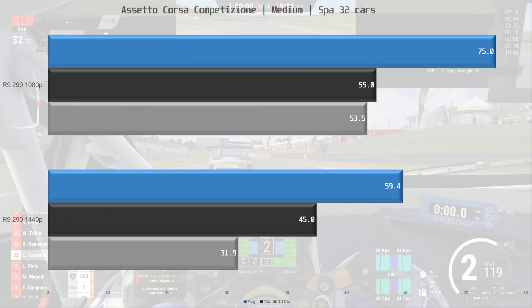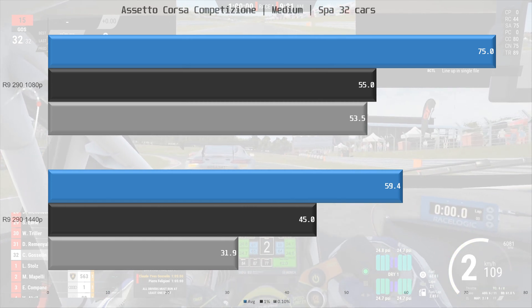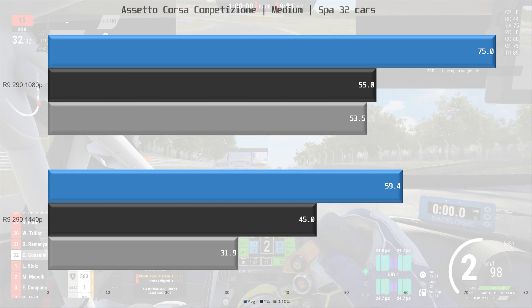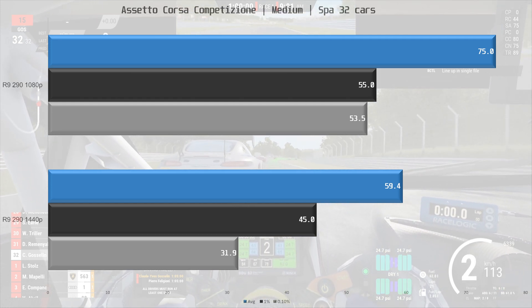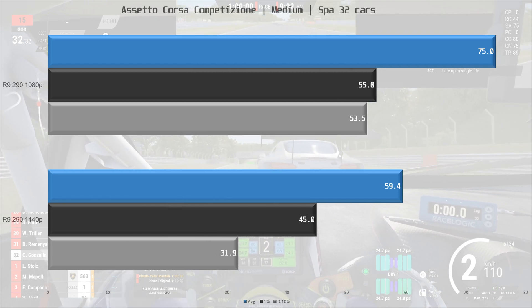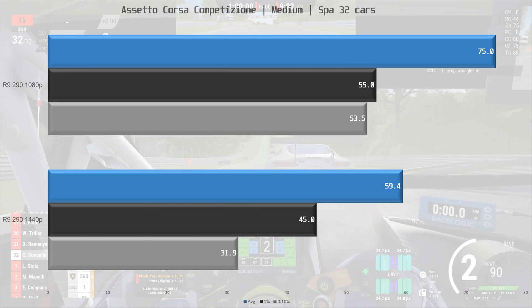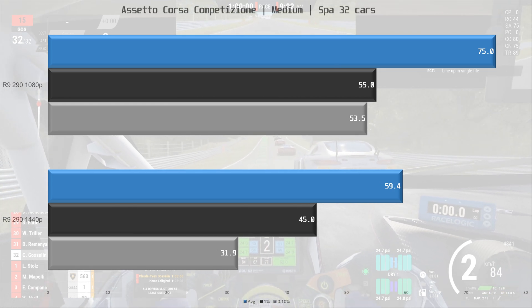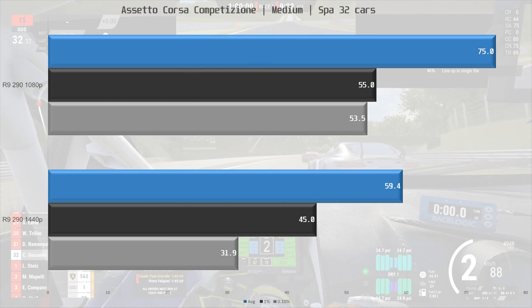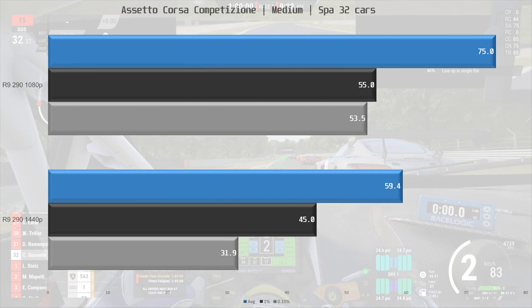Moving on to my favorite racing game, Assetto Corsa Competizione. With medium settings, the render scaling is set to 85%, so keep that in mind. Racing games require 60 fps in my opinion. At 1080p, the R9 290 gets us there at 75 fps on average — frame times dip slightly under 60, but it's playable. At 1440p however, we see an average of 59.4 fps with dips down to 31.9 fps, which means your frame rate can suddenly drop at a crucial moment, so I don't think this is playable at 1440p with medium settings — you'll need to drop to low.